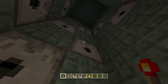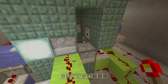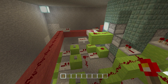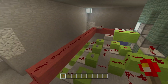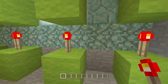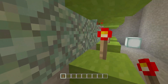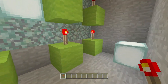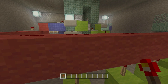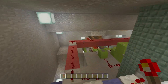The redstone is quite simple, but figuring out where to put everything and separate the lines is really the difficult part. So you come in here and press one of the buttons, which will deactivate one of these torches. Depending on which line you choose, it goes up and powers one of these torches.